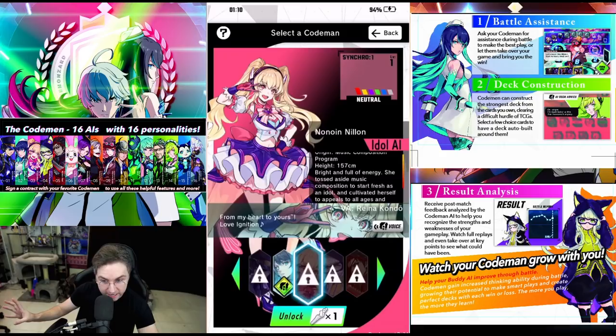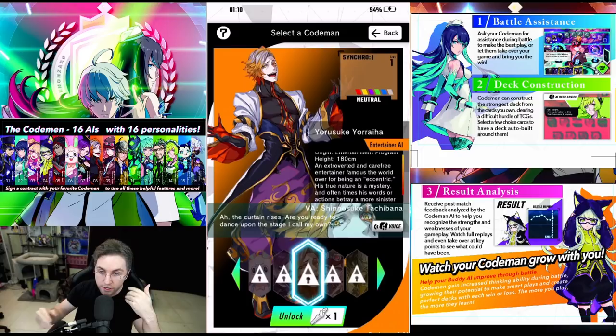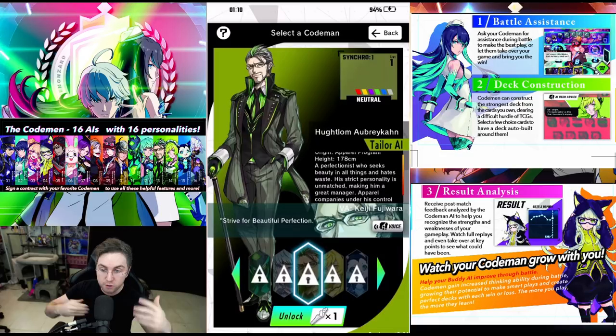The game is launching with 16 different AI buddies. AI buddies will give you battle assistance — it's not just autoplay. They'll actually tell you what to do if you want them to. You could tap for advice on the fly, or set it to auto while you're playing. They won't take control, but they'll say: you should mulligan this card, you should summon this, you should attack that. Your AI buddies use machine learning to become better and give better advice. They grow with you during battle, and you could also battle other players' AI buddies.